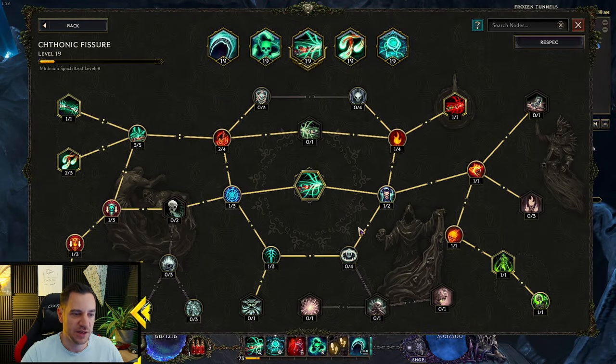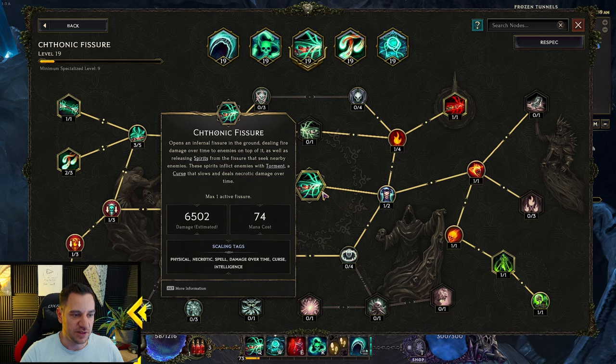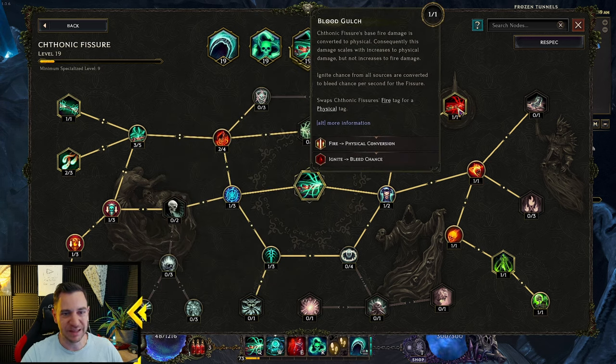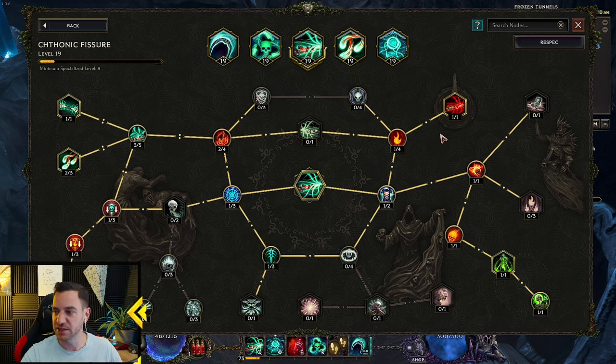Let's talk about the Chthonic Fissure. Very simple — this opens a fissure on the ground where spirits shoot out of it. One thing you definitely want is the Blood Gulch node. Chthonic Fissure is initially Necrotic damage — this turns it into physical. It now gains the physical tag, stacks with physical damage, damage over time, and bleed damage. So if you want to go with more bleed on your idols, for example, that's just fine.